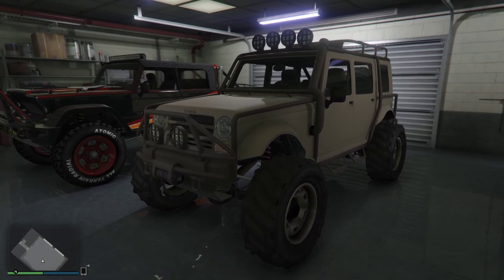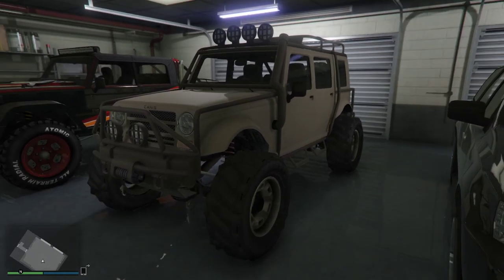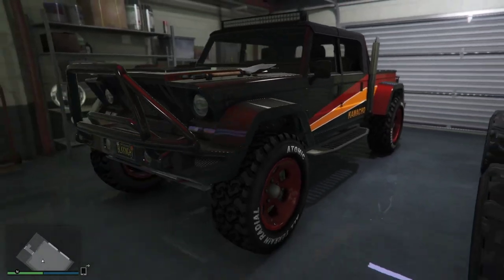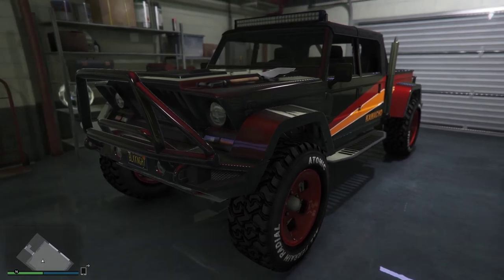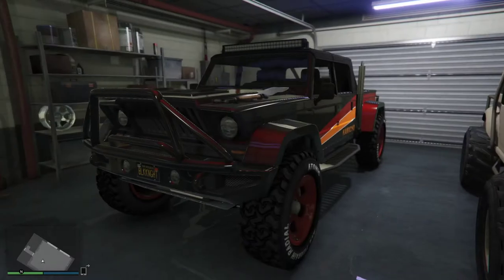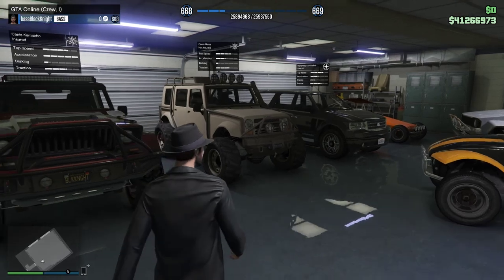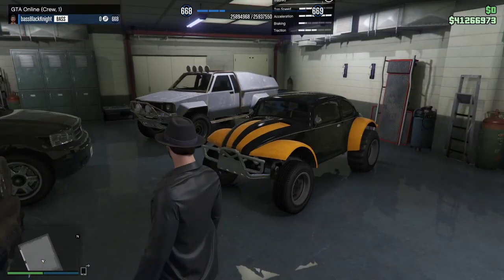Then we have the Meriwether Mesa. Someone called the mercs on me, I killed them all and stole their car. I think it's in a video somewhere. And of course my Camacho — that's a keeper. The Camacho is really a nice ride, it's fast, and it's just a good truck to have. I like this one a lot. Let's check the insurance — the Mesa is not insured! We have to fix that.